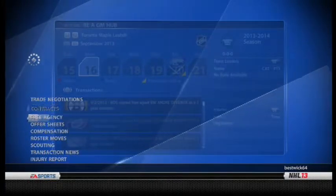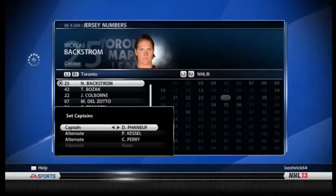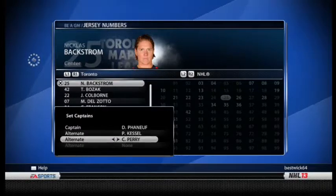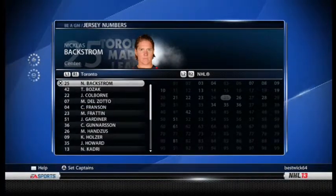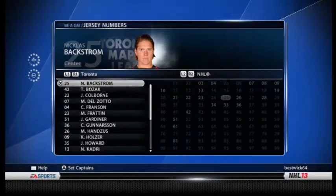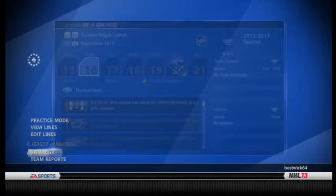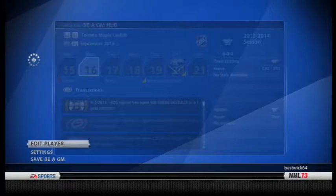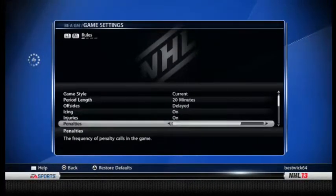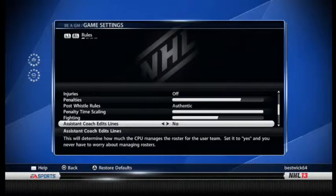Scouting's done. Coaching options: I want to make sure jersey numbers are right and Phaneuf is my captain — yes, Phaneuf. Kessel and Perry as alternates — I'll leave that. I was thinking of putting some veteran depth out there but Kessel's good enough and Perry's old enough, so that's fine. Now let me check my NHL 13 settings — I'm going to make sure injuries are off. Injuries: off. Assistant coach edit lines: off. All good.